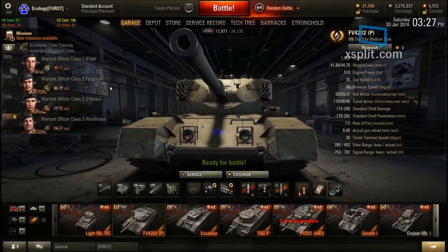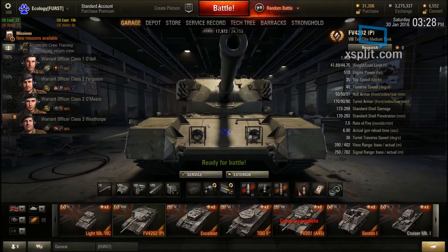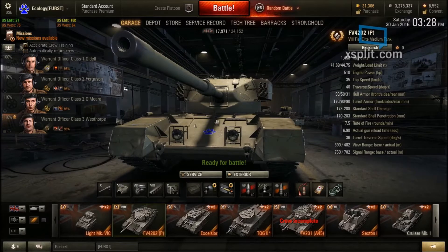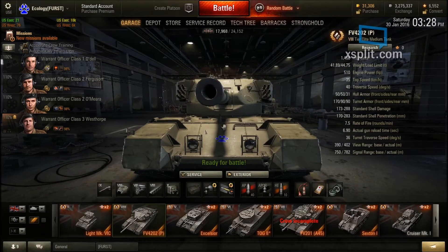Hull armor is 50mm in the front, which is quite weak compared to the tier 10 that had around 71mm. But it's not just 50mm because of the slope — effectively, if you shoot the front, it's around 180mm effective armor, more or less depending on the angle. Side armor is 50mm and rear is 31mm, roughly similar to the tier 10.